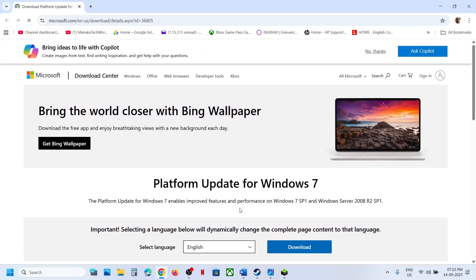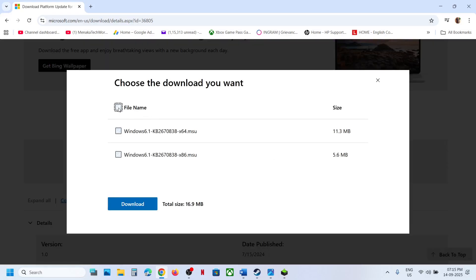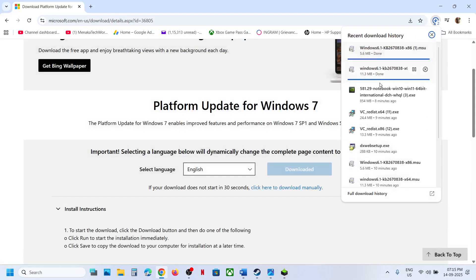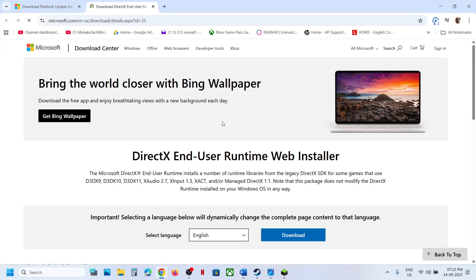Go to the website — the link is provided in the video description — click on Download, and download both files. Once the download is complete, run both exe files, restart your computer, and check. The next step is to install DirectX.